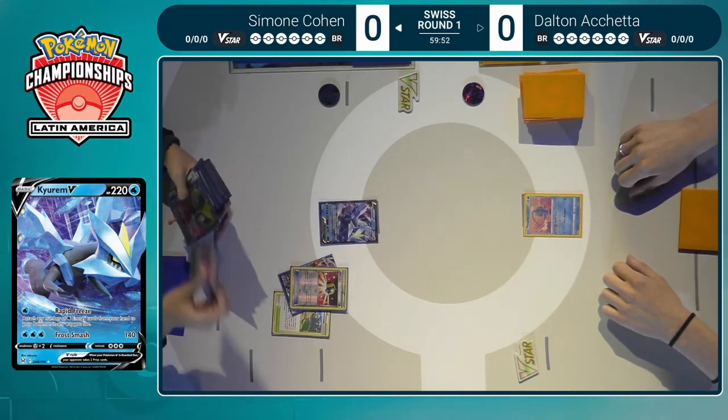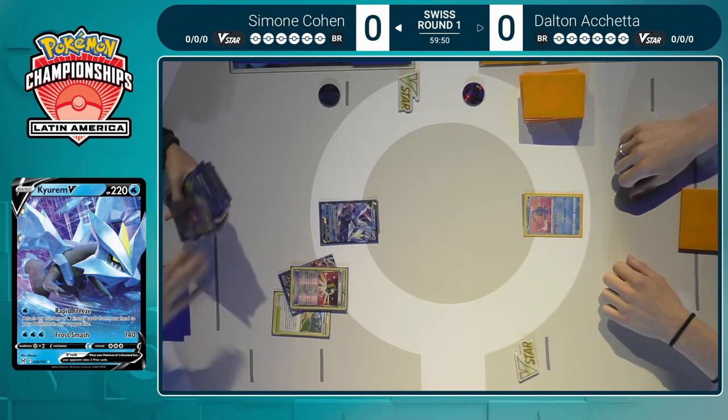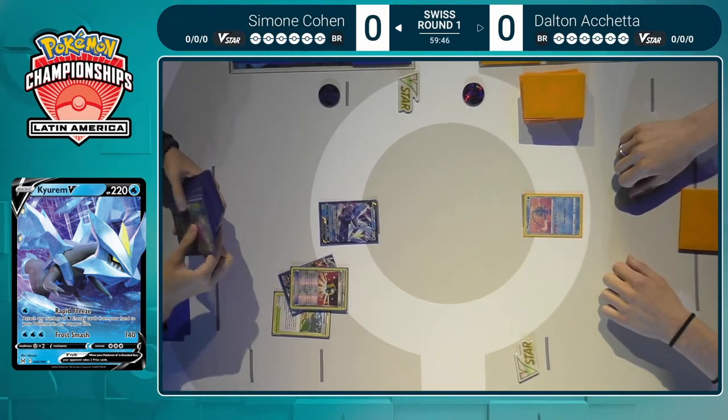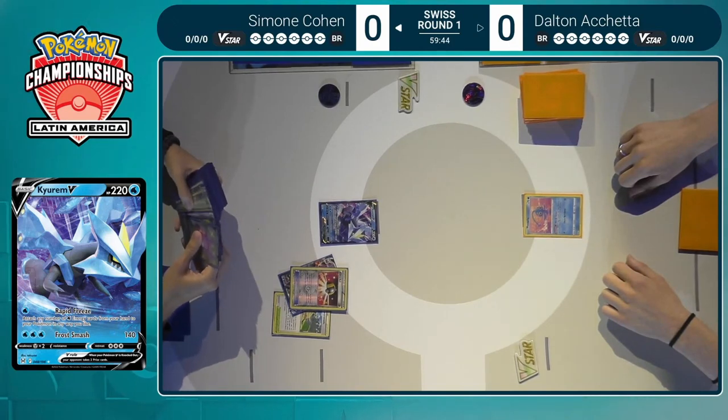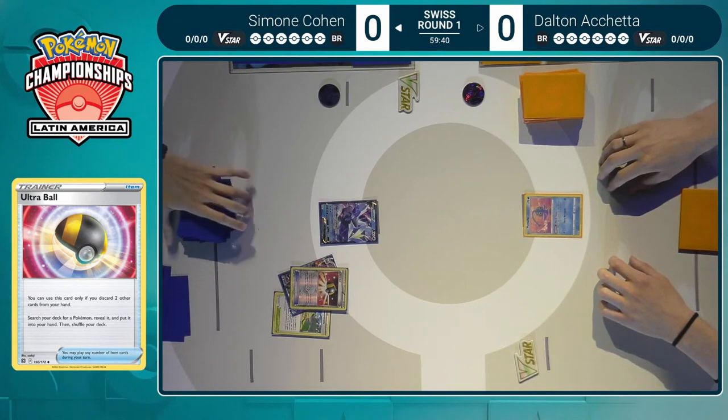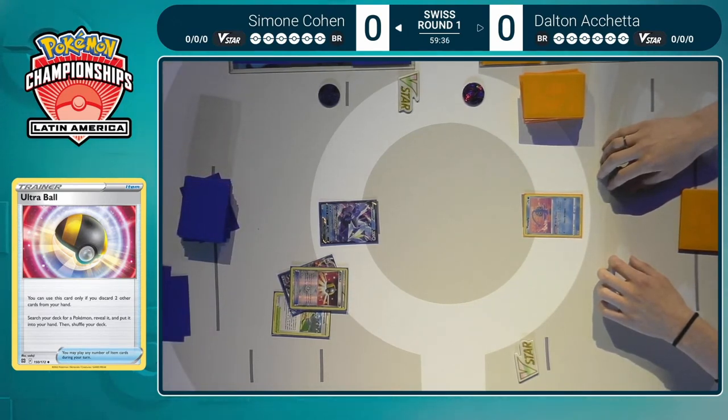It appears Simone's eyeing up a Lumineon or Crobat, so must not have a very strong hand and is hoping to get bailed out. Crobat is so awkward in these spots, because Simone has three cards or so in hand already. So you're only getting three cards off a Dark Asset. You have to question if it's really worth it. It's not really ideal to use Crobat early on, especially when you can't thin more cards out of your hand.